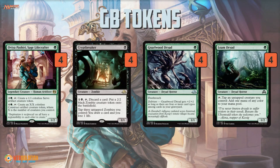Crypt Breaker and Oviya Pashiri Sage Lifecrafter are two of the big ones because they allow you to generate tokens. Crypt Breaker: pay two to discard a card, get a 2/2 Zombie. If you ever make enough Zombie tokens that you can tap three of them, you can draw a card. Oviya lets you pay three to create a 1/1 Servo, and then you can pay five to make a colorless X/X construct where X is the number of creatures you control. So Oviya can make really big tokens really quickly in this deck, because what you want to be doing is playing one-drop, one-drop, one-drop — getting a bunch of one-drops on the board.